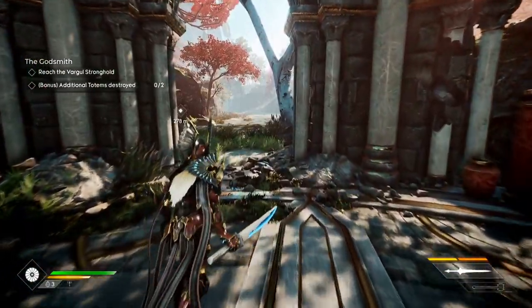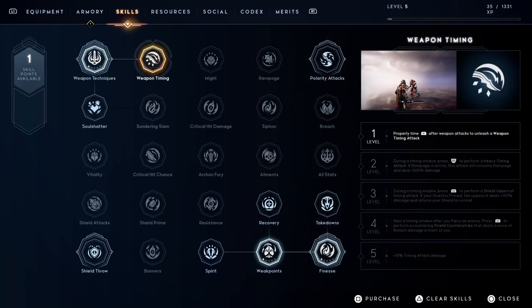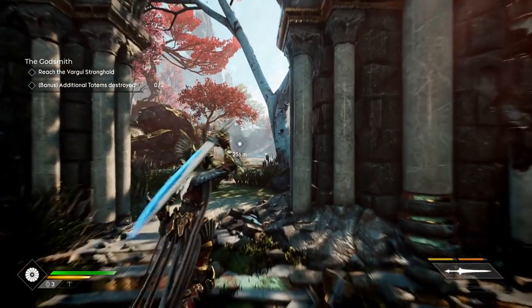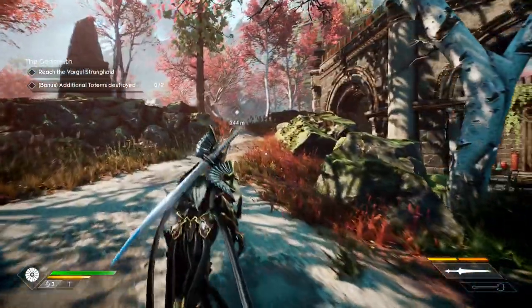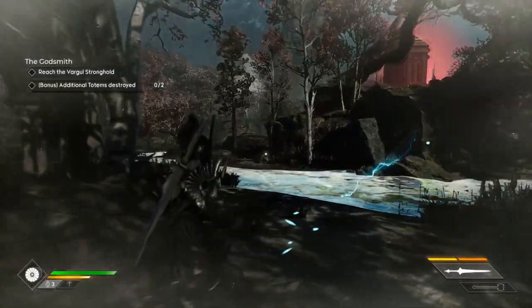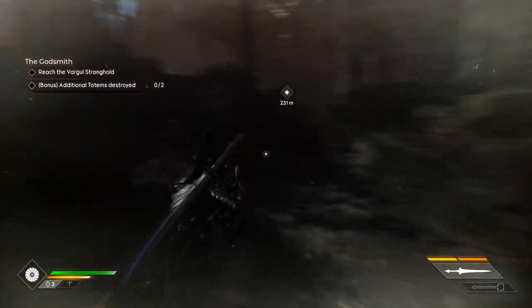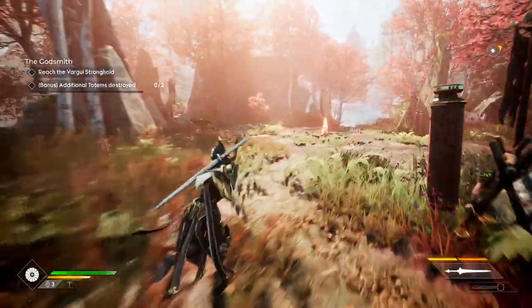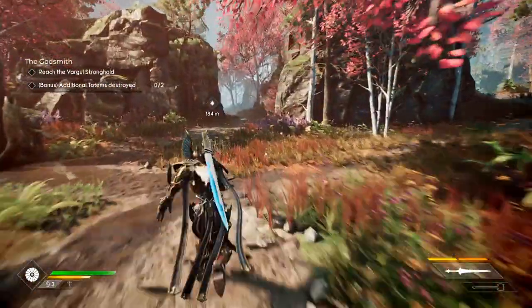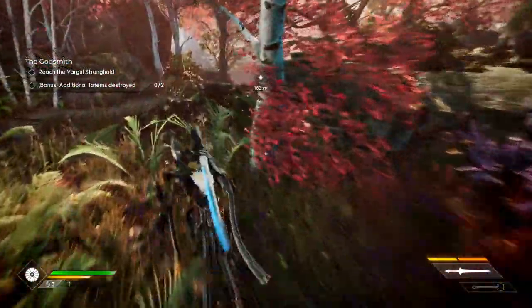That's a good point — I like how she put that. Let's go ahead and level up real quick. Weapon timing — I guess weapon timing, that'll be fine. Additional totems or the stronghold? I got a little spirit vision. There's something over there. I'll probably have to come back for it — I'm gonna go ahead and just hit this objective real quick.